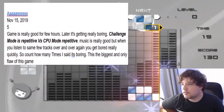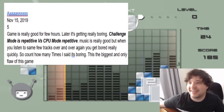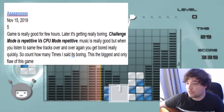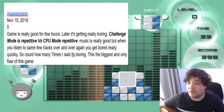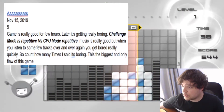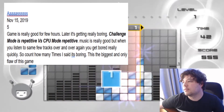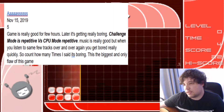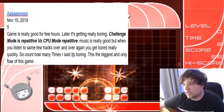The next one is from AAASSSSS, submitted November 15th, 2019 — I didn't even notice this was almost a brand new one. They gave it a 5 out of 10. Challenge mode is repetitive; versus CPU mode is repetitive. I kind of agree with that. As I pointed out in my review, this is why I said it really just needs a shuffle button to mix things up — that's all it really needs.